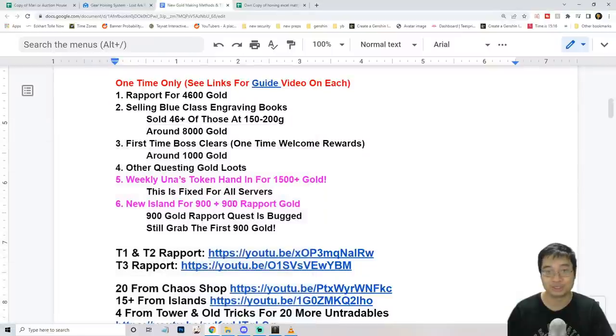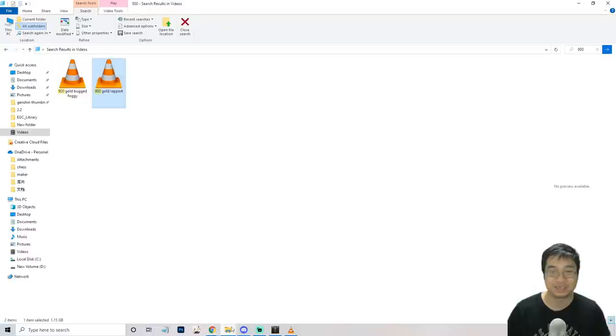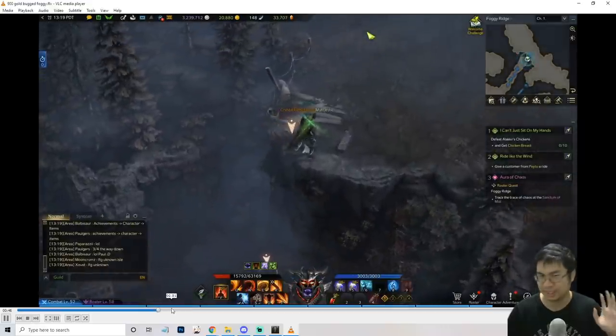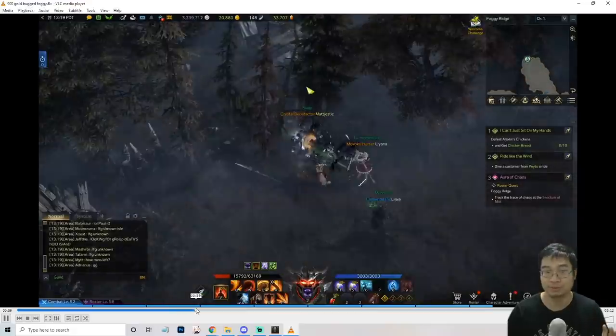Getting her to Friendly is actually 1,000 gold, so it's 1,900 gold total — I actually miscounted earlier. There is a downside, though: her rapport quest asks you to go to a particular dungeon or instance that you currently cannot enter, so you can only get 900 gold from her right now. I also have a recording showing that it is bugged.